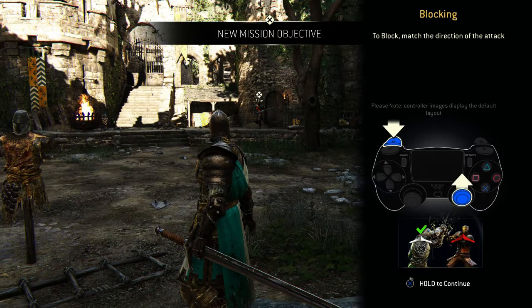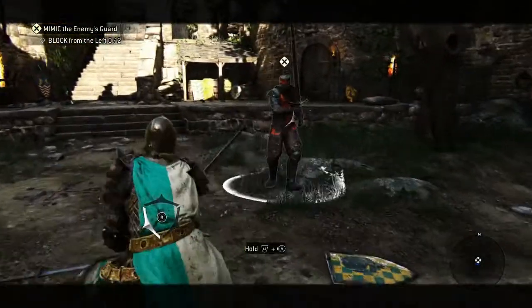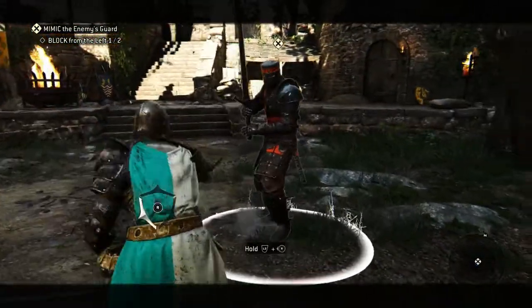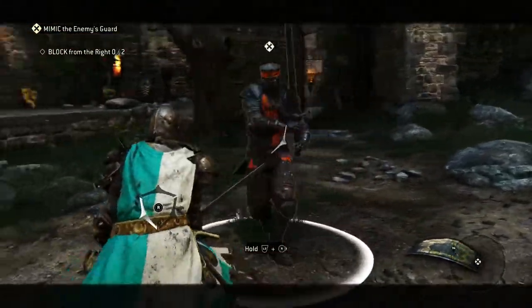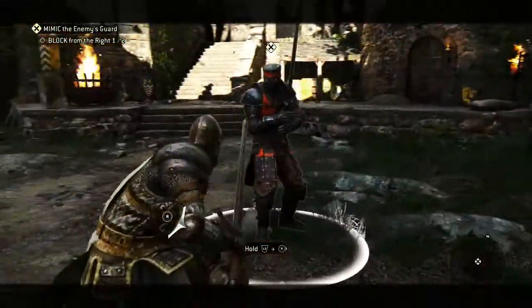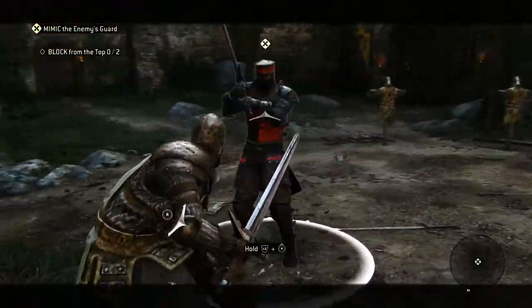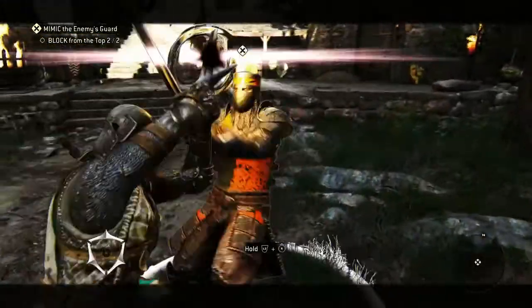Now it's going into the blocking phase — we're actually gonna get a live target. You see I have my guard on the left, an attack comes from the left, you see that little flashing attack indicator. That's how you know it's coming your way. I just flick my right analog stick in that direction and now I'm blocking. I don't have to do anything else — no buttons to be pressed. I just have to make sure my right analog stick puts my guard in the proper direction.